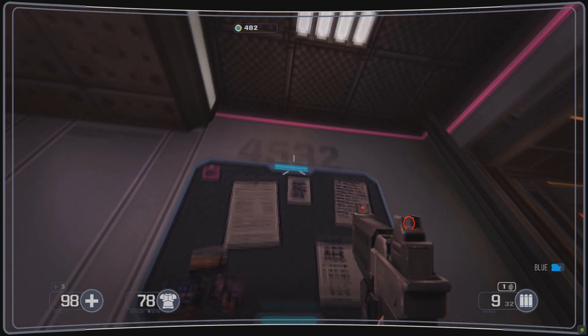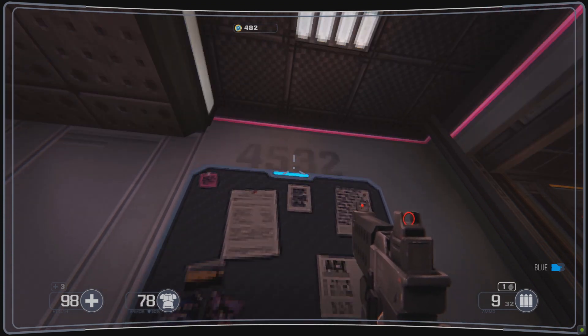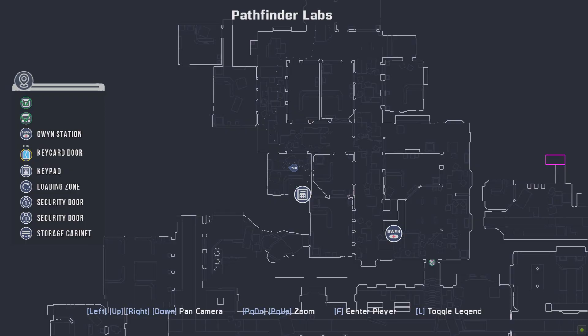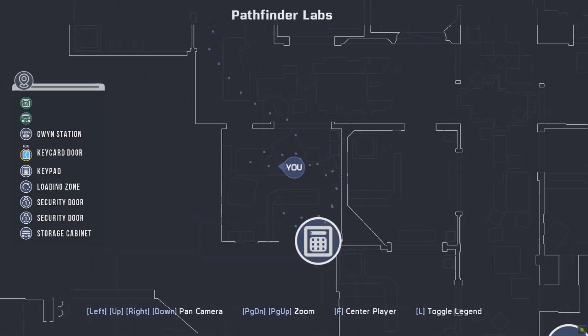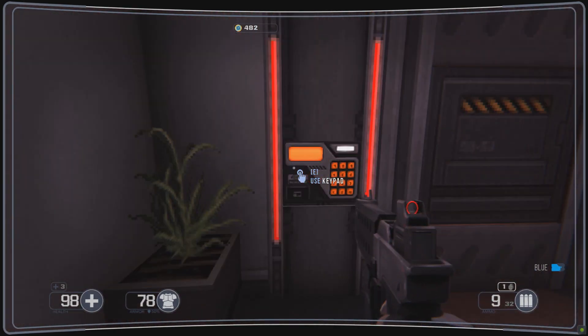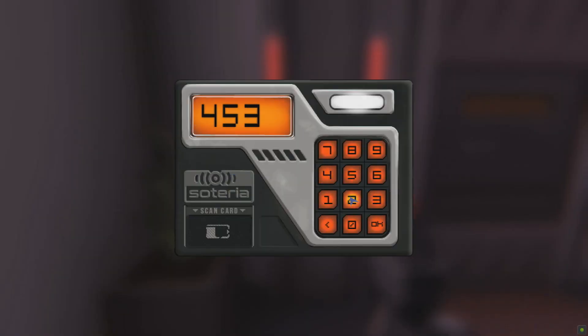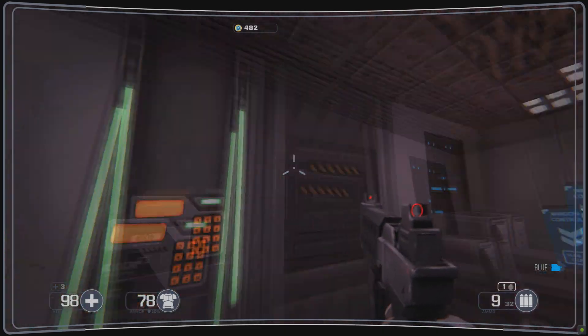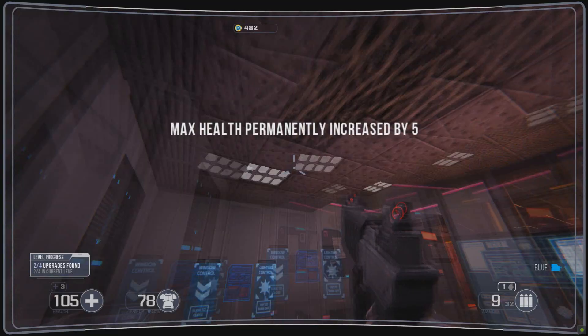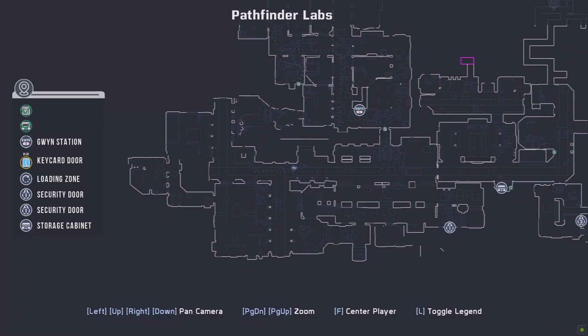The code on the wall is called 5432. When you do this, you're able to unlock the keypad that's currently inside the room on a wall, and that will give you a permanent 5 max HP health upgrade — the code is 4532. So you grab this and that'll give you a permanent health increase. On the southeastern side of the map, underneath where it has the storage cabinet, there's a clearance door.